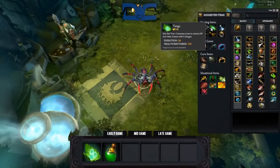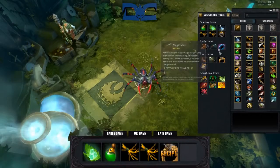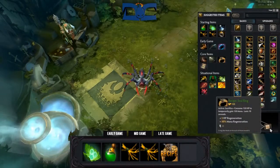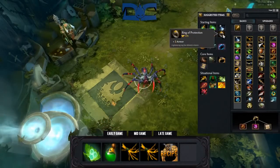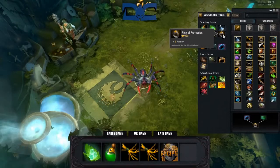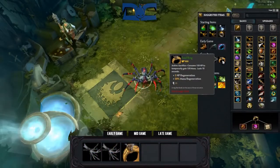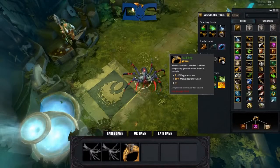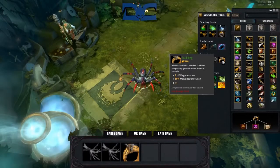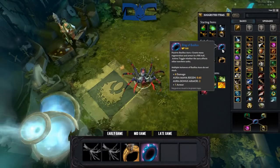Item build. Starting items for Broodmother can vary, but get your typical regeneration in combination with some branches. Getting the recipe for Soul Ring is also somewhat common since every other component will be at the side shop, which you'll most likely be camping at for the majority of the laning stage. And although more of a pub build, if you plan to get a Vlad's somewhere down the road, go ahead and get your Ring of Protection now. Getting your Soul Ring will be crucial in the early stages, allowing you to spam your webs and spiderlings with almost no drawback since you'll be regaining life so quickly in your web. If you're going the Vlad's build, finish your Ring of Basilius at first opportunity as well.